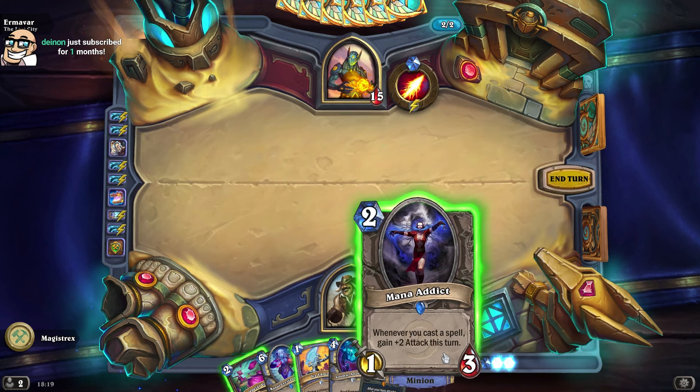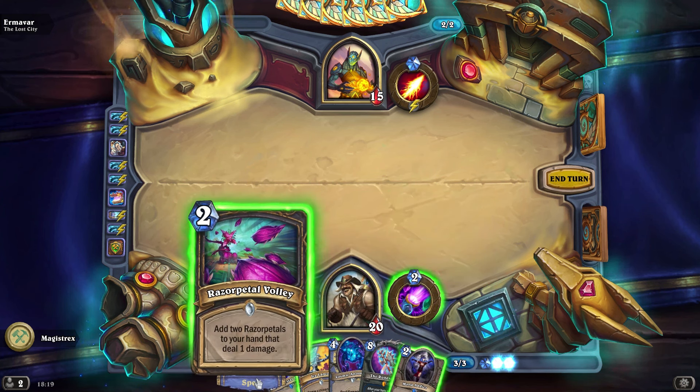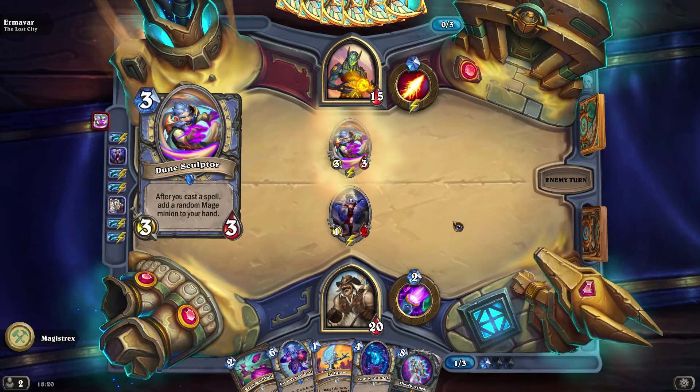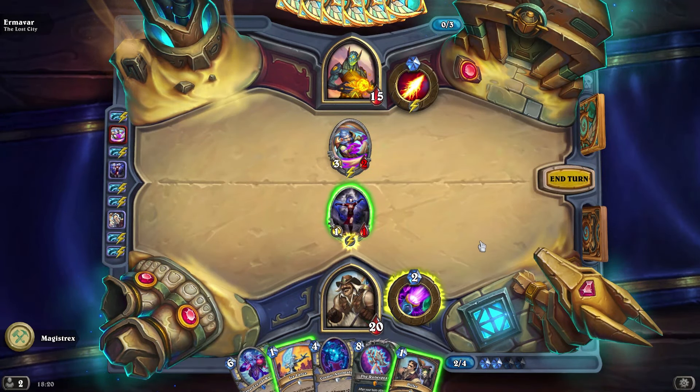We still have nothing that can survive. I don't know why we picked this, because even this will die — the anomaly is just going to board-clear everything. So we need to focus on building a deck that almost doesn't play minions. And there's also still just more Murlocs in our deck.